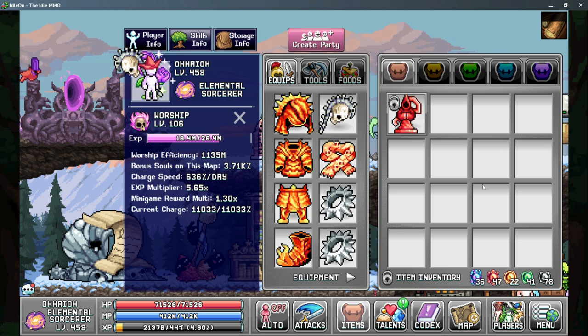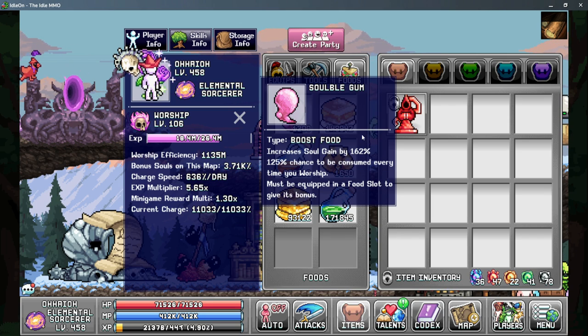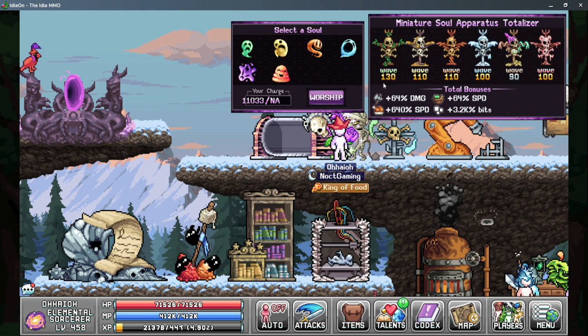These bonuses come from multiple sources and are shown here by bonus souls on this map. This multiplier is pretty small but it does add up a lot, and it comes from a couple different sources. The first is going to be your food effect — using the soul bowl gum to get as much food effect as you can — and then the second is going to be a void walker talent.